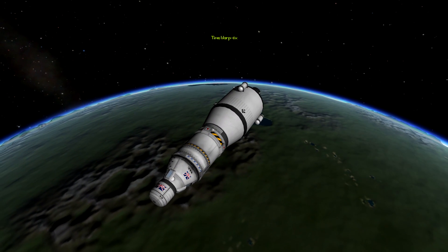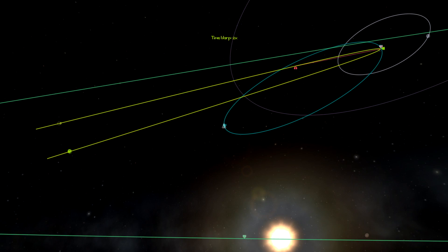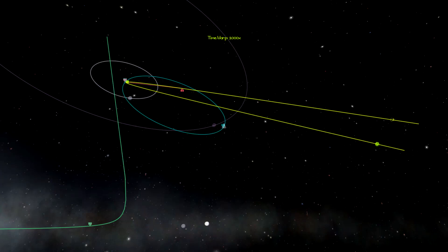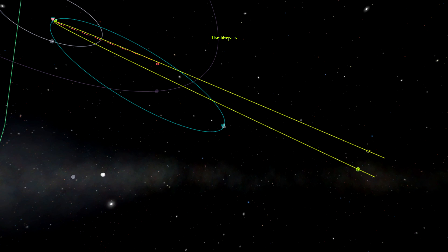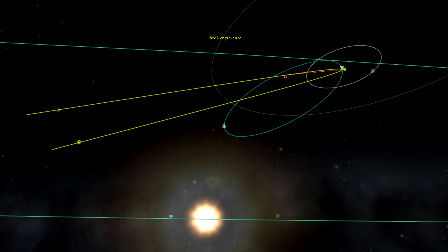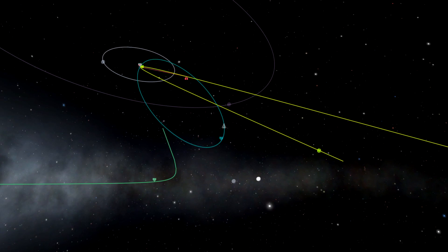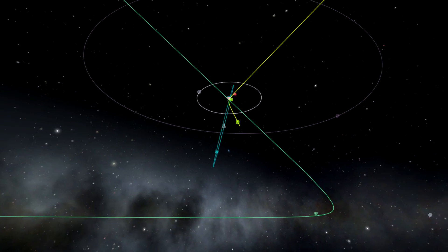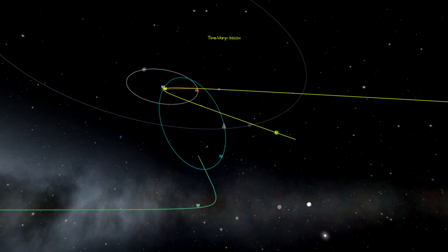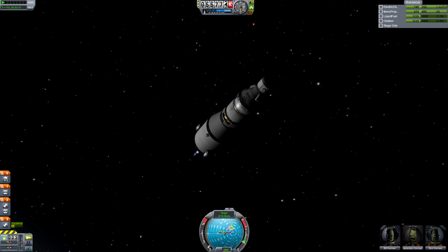Time to rendezvous — this is the easy part. Set your nav ball to target mode by clicking a few times on the display to change between the modes. Then burn to move your prograde marker over the pink target indicator. This will make us move towards it. We may be moving towards it very fast, but that'll save time. However, it's not a good idea to shoot straight past it, so as we get closer, make sure you occasionally burn to adjust and stay on target.